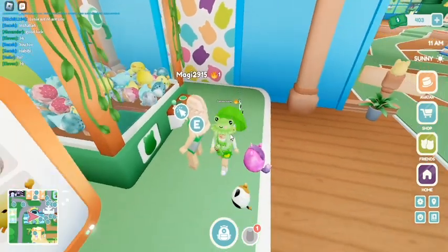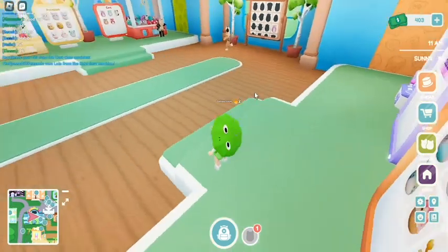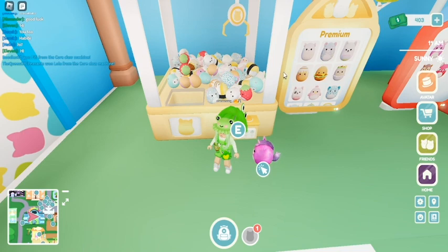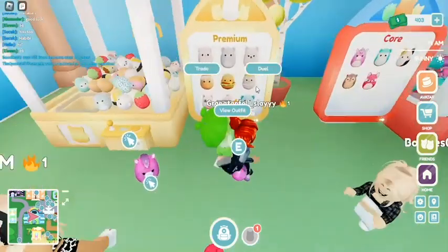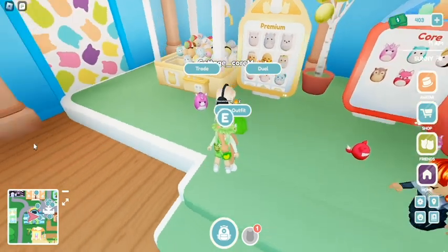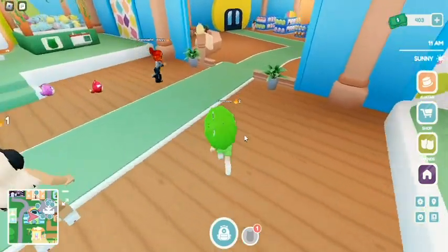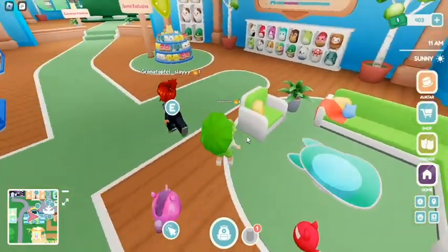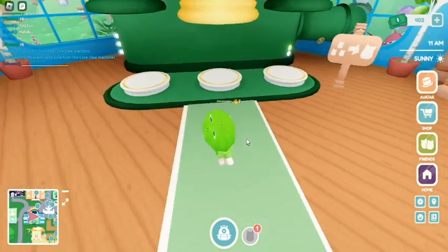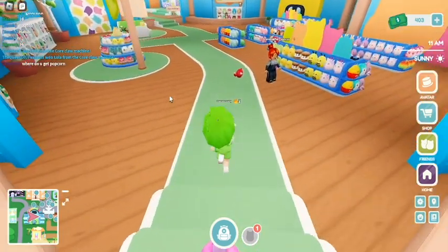There are featured ones as well. This one you can get the ice cream. I know quite a few people want Fifi. There's also a premium one which is quite expensive. Someone wants to trade but I don't have enough Squishmallows. Over here is the combo combine machine — you press it and then you combine your Squishmallows.